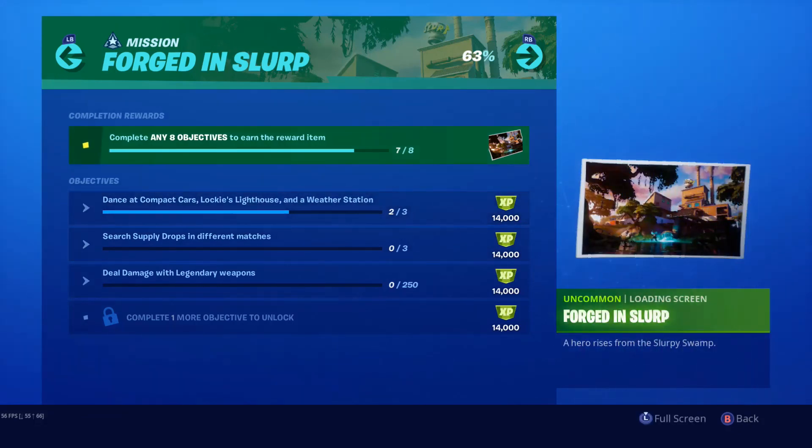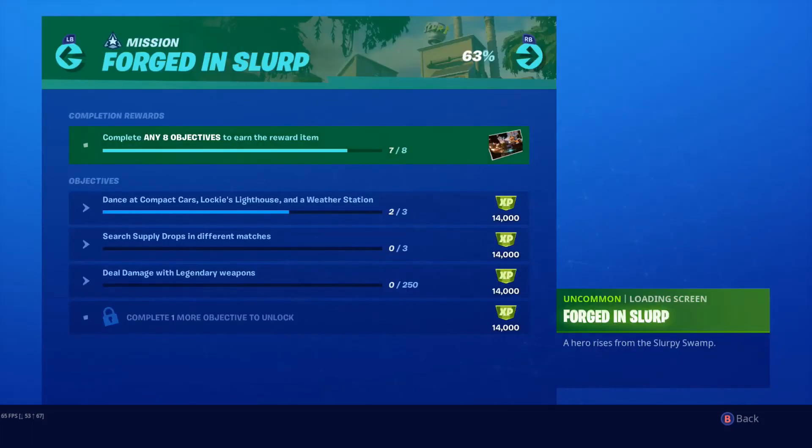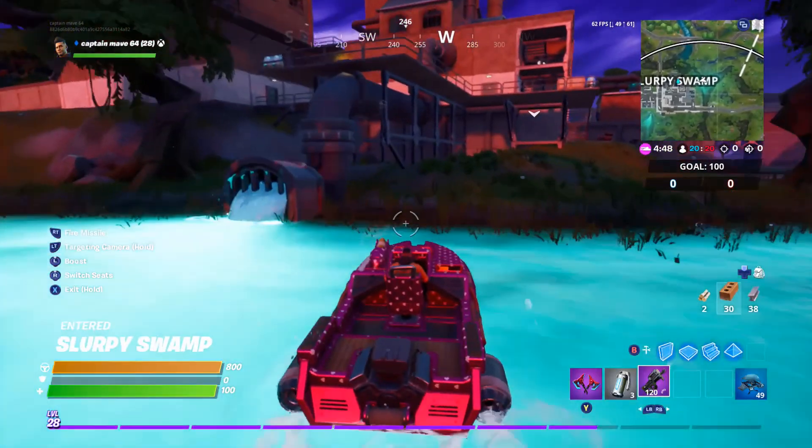There was an ammo box challenge I did but for some reason it didn't record. You can just go to the little landmarks to get those done. The chest at Slurpy Swamp is up under the little pipe that the sludge guy is getting soaked in — it's right in the middle.